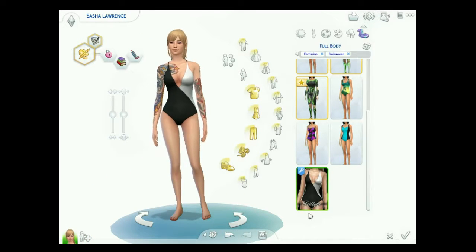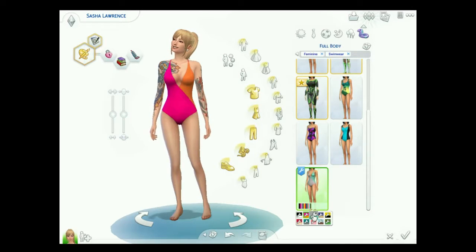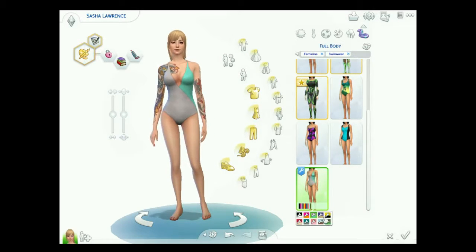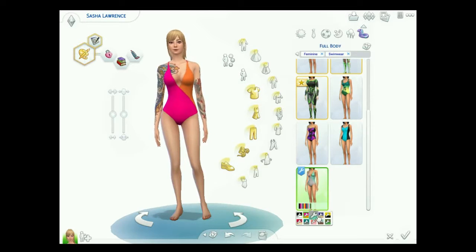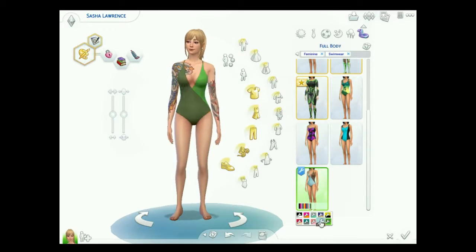And last but certainly not least is this color block one-piece bathing suit by Trilogy. You know the concept of color block — two different colors, completely blocked out and put together. They're super cute and I love them.